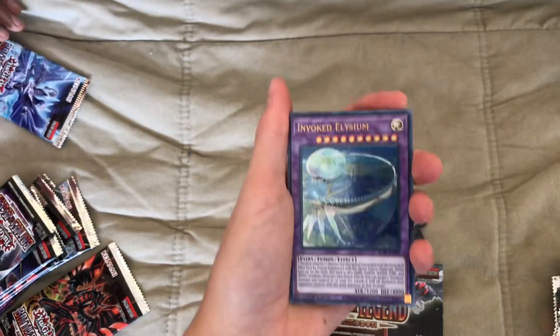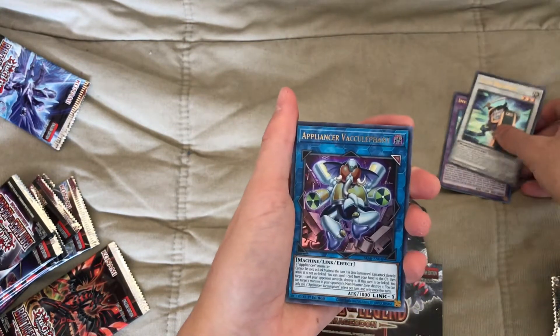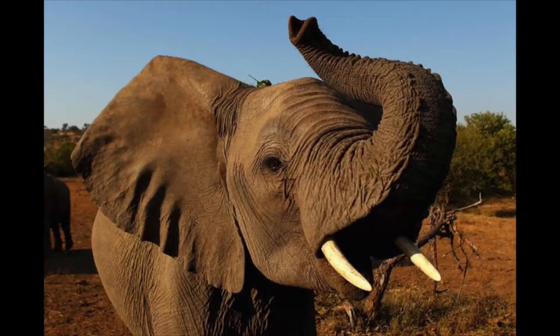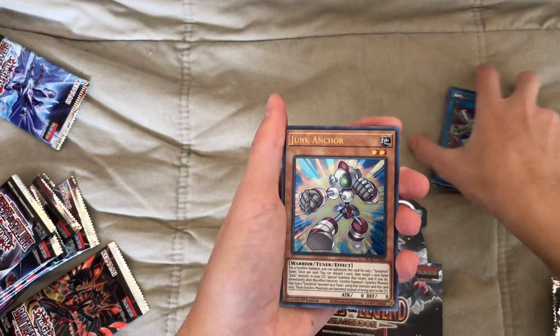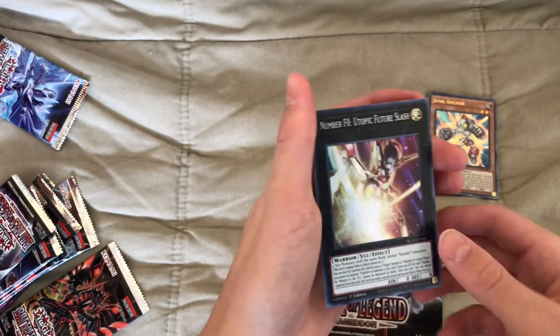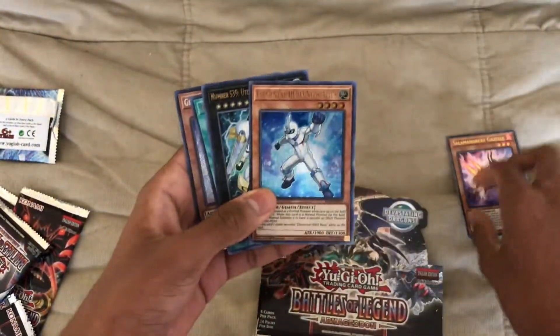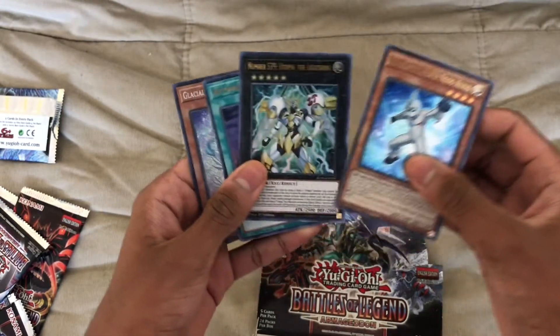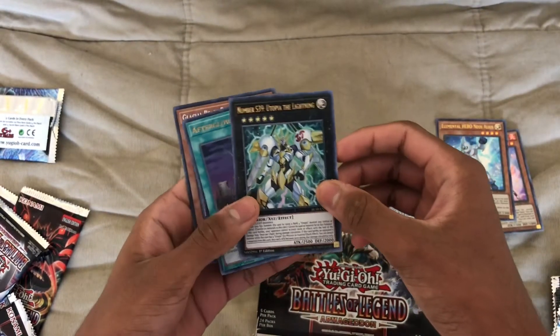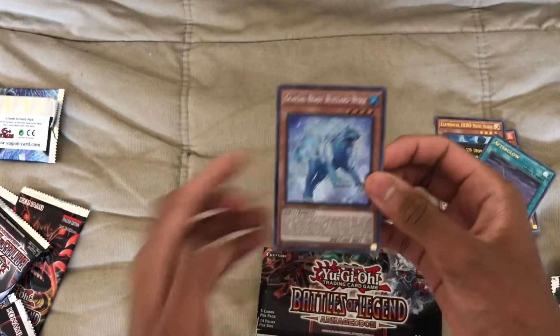There's an Invoker — nice! Royal Defender. Appliancer — this is the elephant one. Junk Anchor, and then Utopic Future slash. Salamangreat Gazelle. Elemental Hero Neos Alias. Utopia the Lightning — nice. Afterglow.